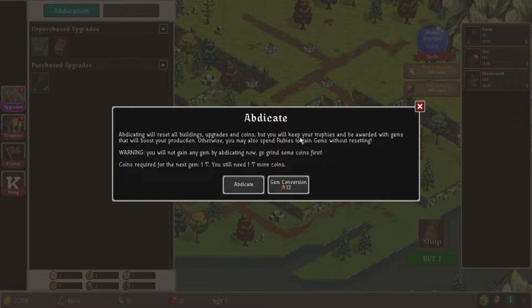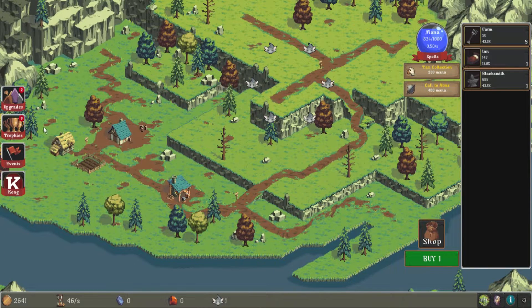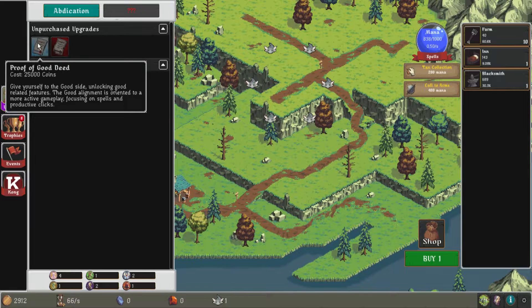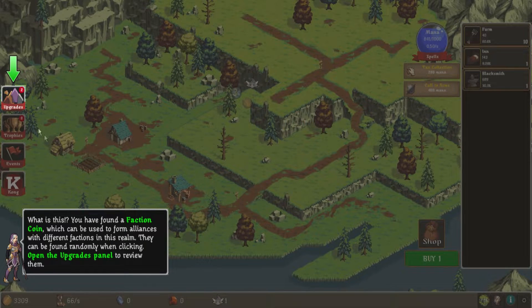Reset all buildings, upgrades. So you keep your trophies. Rewards. So that looks like it's the restarting basically. I don't know. I don't know if I'm liking this. It's a little confusing what I'm trying to do. The upgrades don't tell you what you need. Like, how do I get things for other buildings?